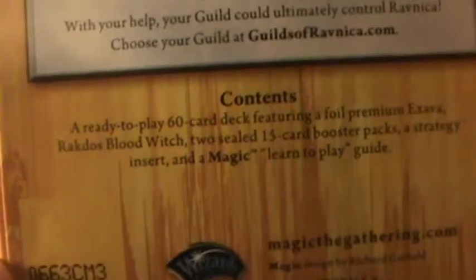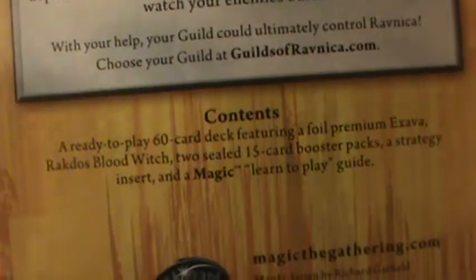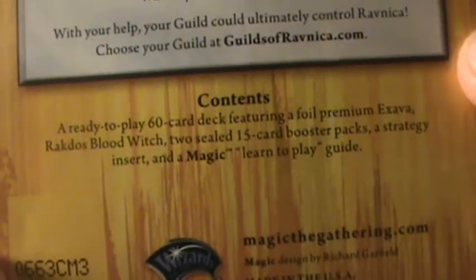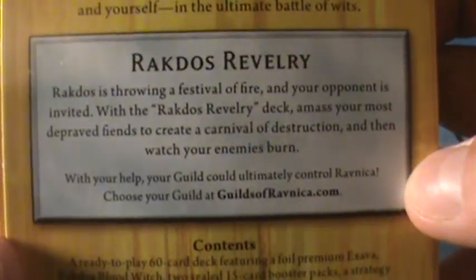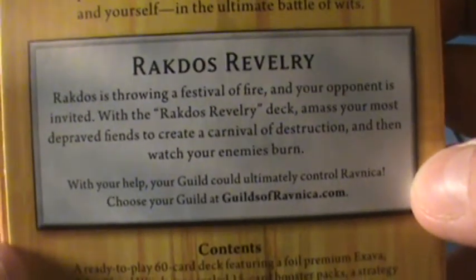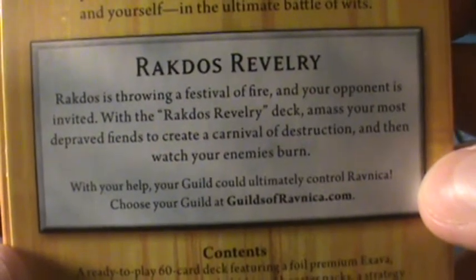Each deck comes with a 60-card deck featuring a foil premium card — in this case, Exavatoractos Bloodrich — two sealed 15-card booster packs, a strategy insert, and a Magic learn-to-play guide. Rakdos is throwing a festival of fire and your opponent is invited. With the Rakdos Revelry deck, amass the most depraved fiends to create a carnival of destruction and watch your enemies burn.